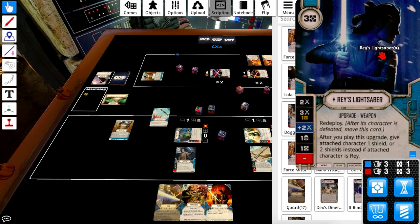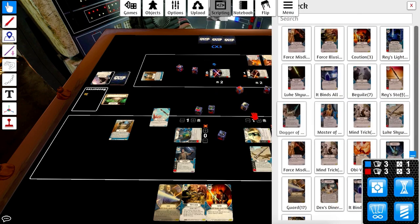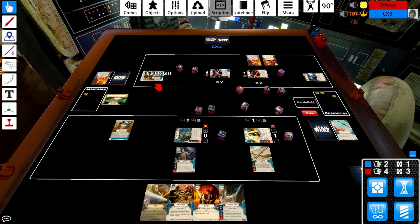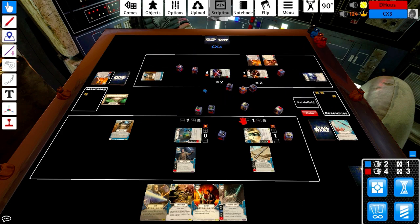Looking at some of the deck here — possibly Rey Saber. There's Luke Saber, but I don't love Luke Saber. It's kind of in here just for Built to Last. Obi Saber is fine, but Dagger is a clear take here. I love playing Master of the Council in this deck. Towards the end game you end up with a lot of extra resources because of the way you ramp, so that special is easy to pay for. The plus three and plus four are great for melee, Guards, or whatever.